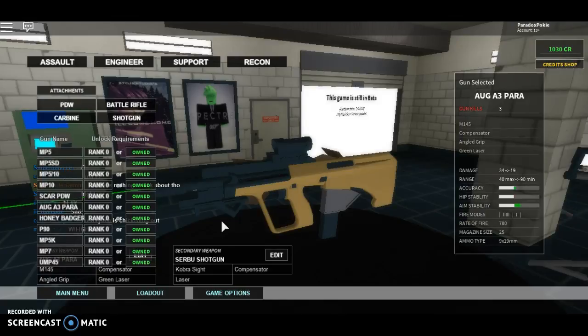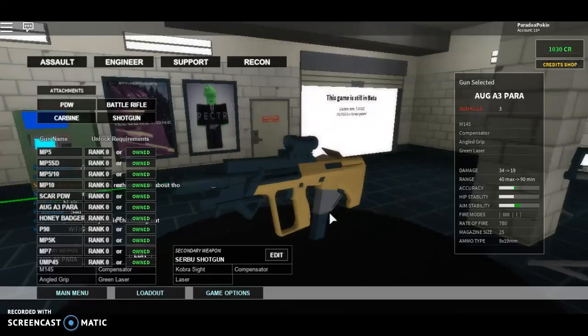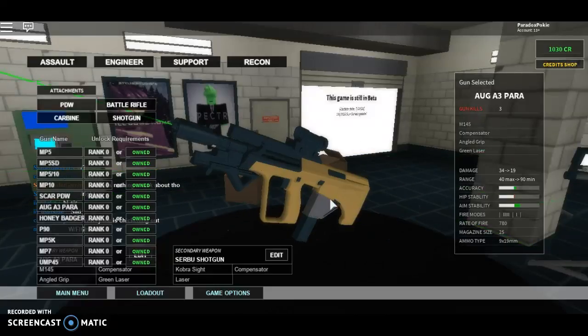Now for the pros and cons. It is one of the few damaging SMGs up close. Its recoil is very easy to control — and that is true about the AUG A3 Power, the recoil being so easy to control.